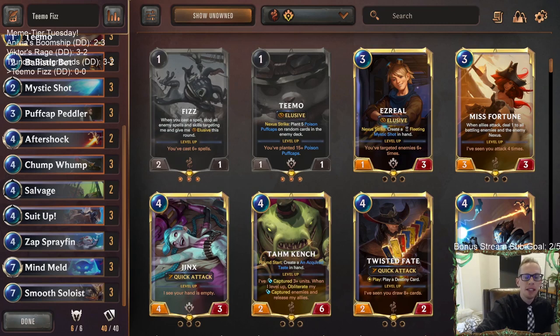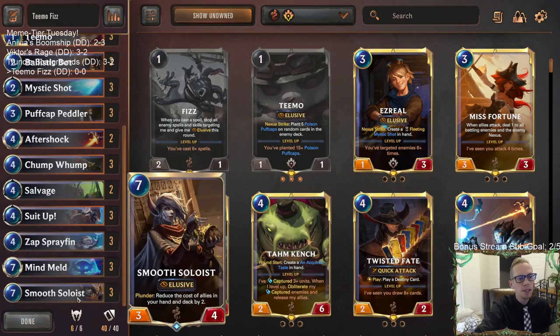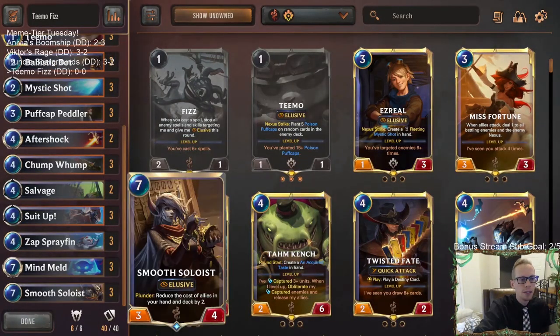Welcome everybody in Twitch chat and on YouTube for some Teemo Fizz — we're going meme tier style with Teemo Fizz. We're playing this top-end Mind Meld Smooth Soloist deck. The point of this deck is to play three Smooth Soloist and a three-cost Mind Meld. Smooth Soloist, whenever we have the plunder turned on, is going to be reducing the cost of our allies in our hand and deck by two.